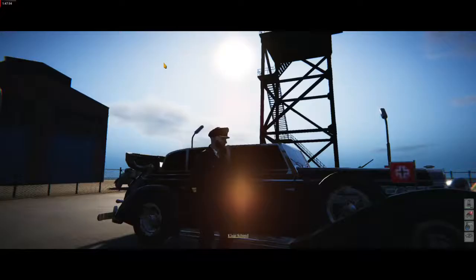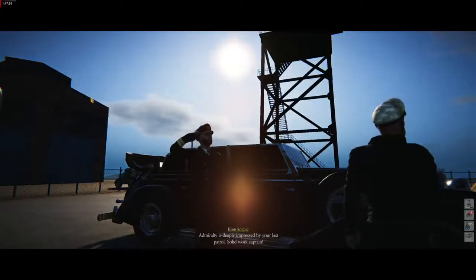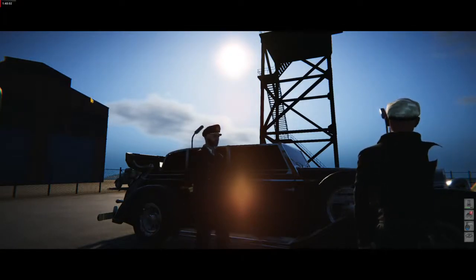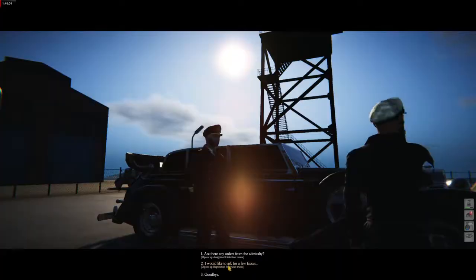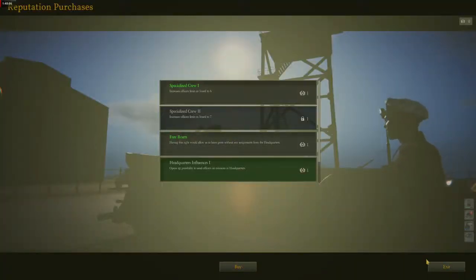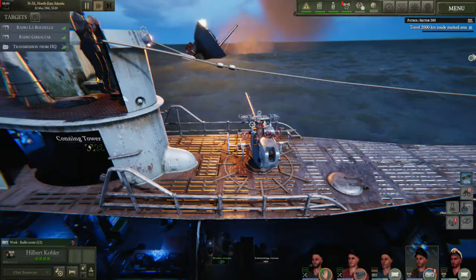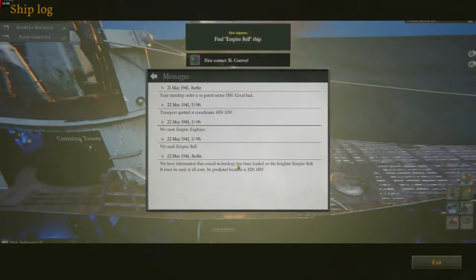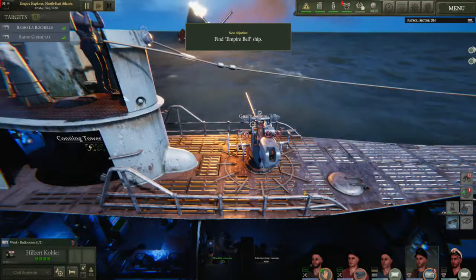Once you've finished your patrol, be sure to cache any reputation points you receive in order to increase your officer count. This lets you have more officers on board your ship, reducing the micromanagement needed to ensure all tasks on the boat get done. You can get reputation the fastest by completing all of the optional side missions provided by headquarters over the radio during a patrol.